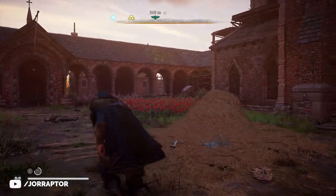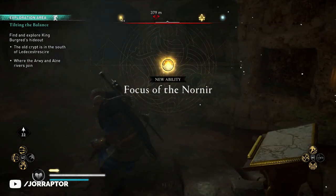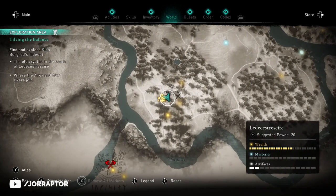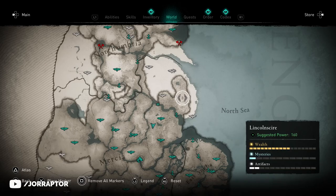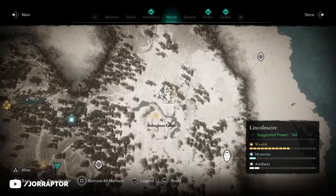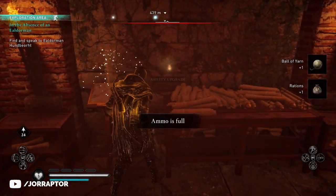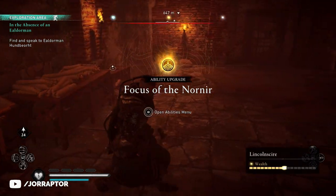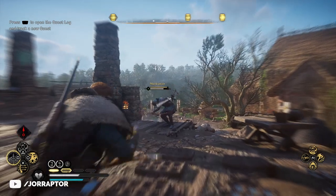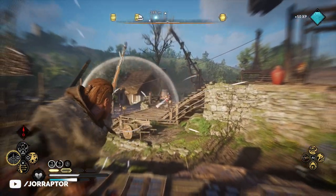You find the first book of the Focus of the Nornir in Ledecestrescire, in a tomb you also visit during the main story — it's hard to miss on the map. Part 2 is in Lincolnscire in a castle you visit later in the story, but you can go there way before that, so totally do it. Even without the Huntsman armor it's a really nice ability. Now let me show you where to get the other Huntsman pieces, but first let's cover some other skills.